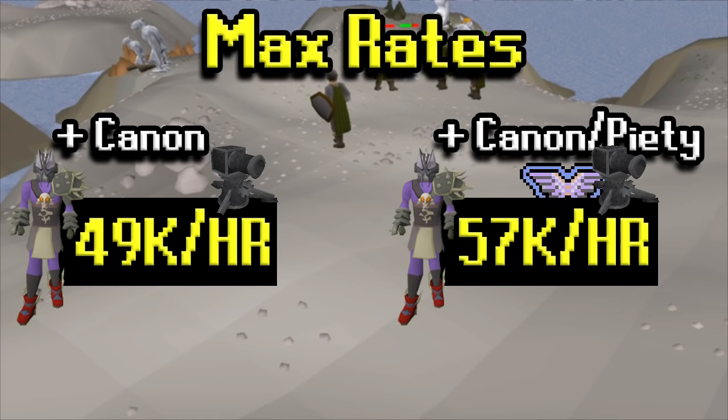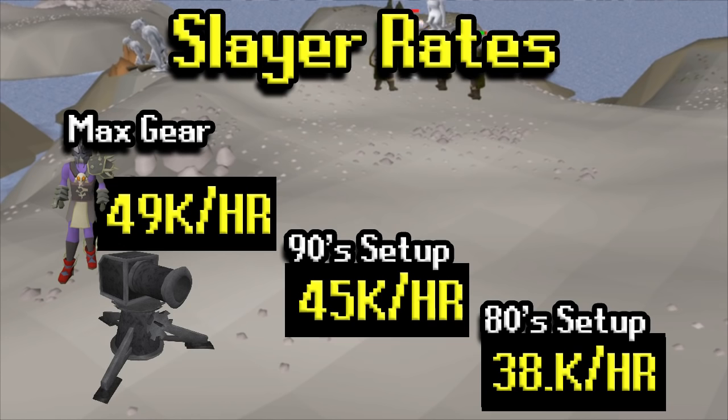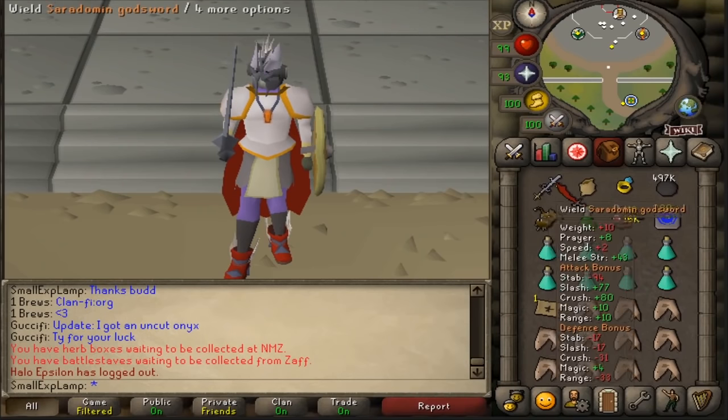Scaling down from the max setup: if you have 90s in attack and strength using the mid setup, you'd be getting about 45k Slayer XP per hour. With level 80s in attack and strength using the lower setup, you'd get about 38k XP per hour. So still really good rates even at some of the more mid-level stats. Now on to the inventory and how to get there.